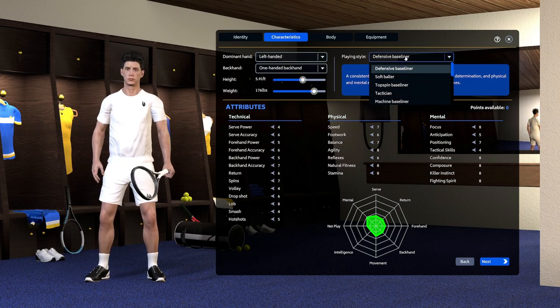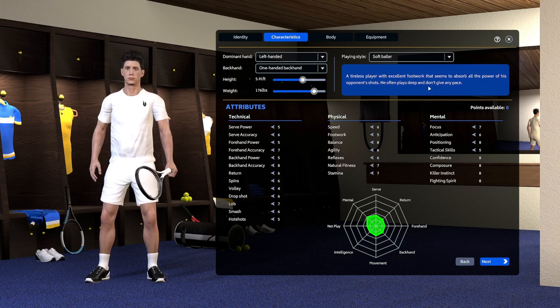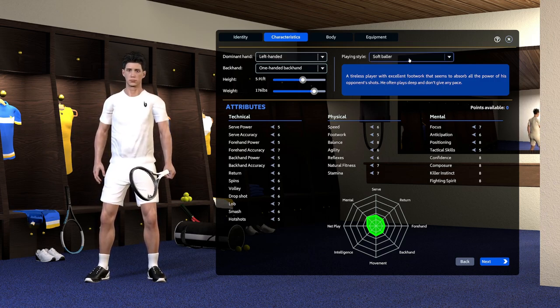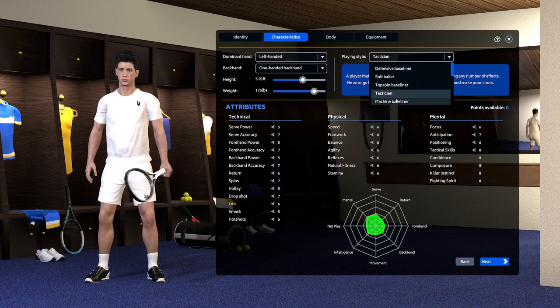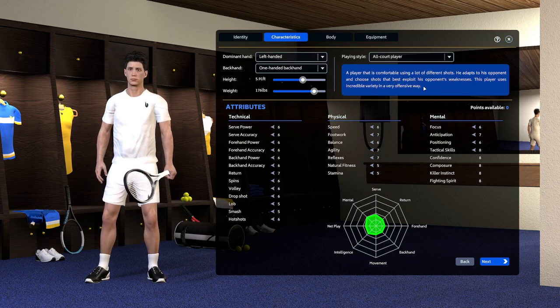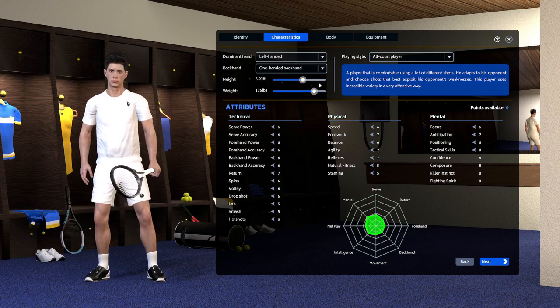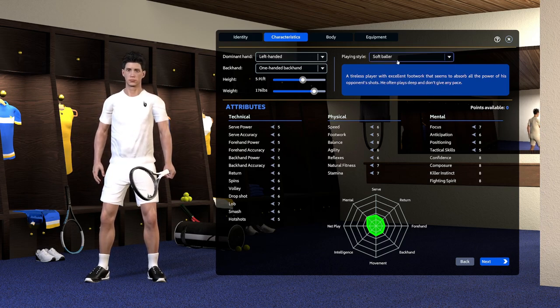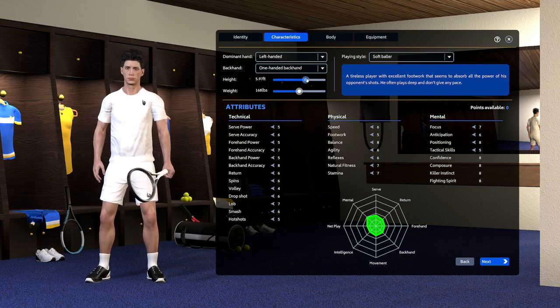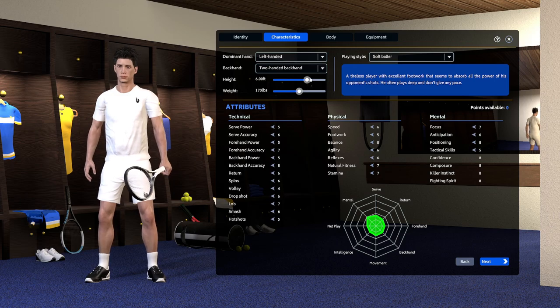We're going to make Nerdy left-handed. We're going to make him a soft baller — a tireless player with excellent footwork that absorbs all the power of opponents' shots; he often plays deep and doesn't give any pace. There's also tactician, counter-puncher, all-court player, aggressive baseliner, power player, attacker, big server. Do we go soft baller? We'll be six foot and 170 pounds. Backhand two-handed, obviously.